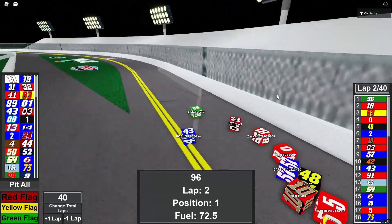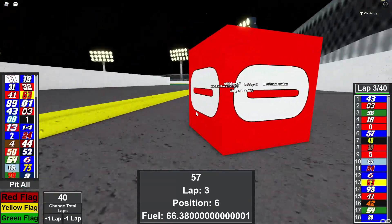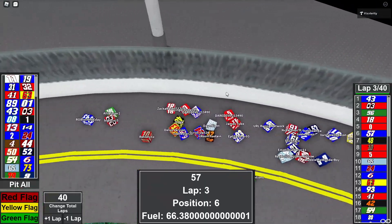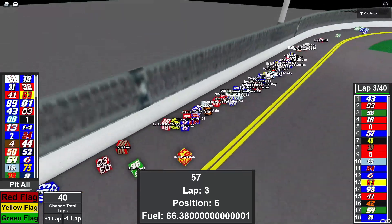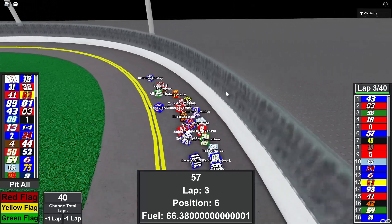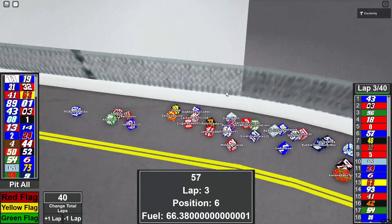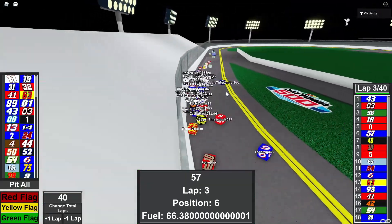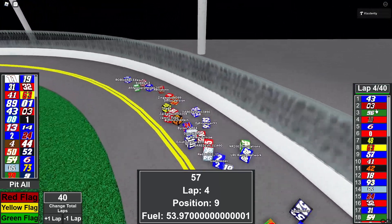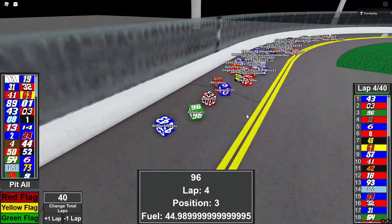They're all racing close. Bobby C3 closes the gap right there. We're going to go onboard with the 57 of Daredevil as they're riding the outside lane. The outside lane is a great way to get a good run. He's in the outside lane, passing two cars right there. Roblox Race Day in the 43 still holds the inside lane as A FIFA Lover and Bobby C3 are there too. It's all about using the inside lane.